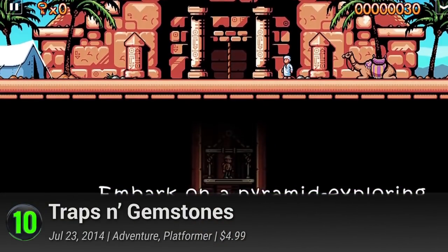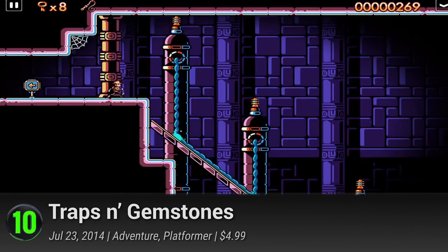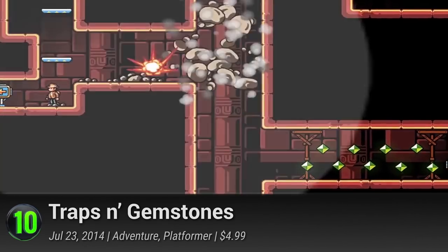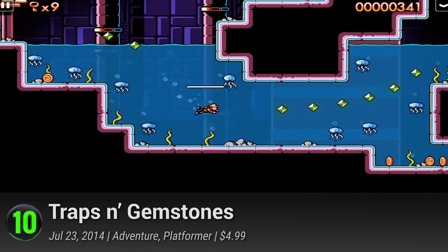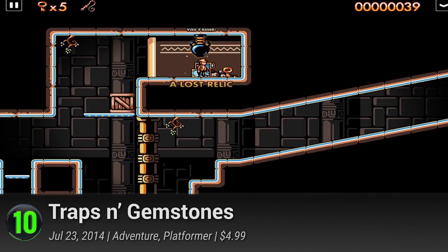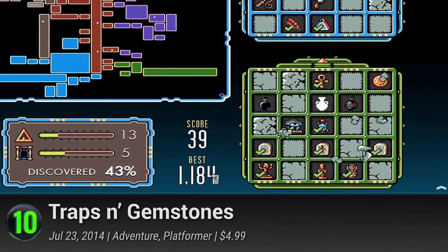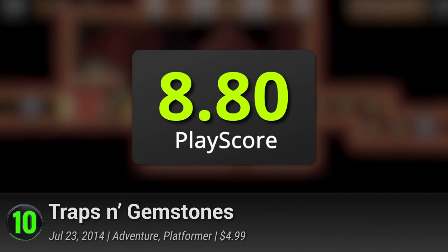10. Traps and Gemstones. We all can't be as cool as Indie, but Donut Games' ode to classic Metroidvania lets you settle for the next best thing. Don the trademark hat and whip and run through craggy halls of Egyptian ruins. Use your explorer skills to navigate the ancient structures and retrieve the mysterious lost relics. Praised for its visuals and gameplay, it's a platformer you shouldn't miss. It has a PlayScore of 8.8.